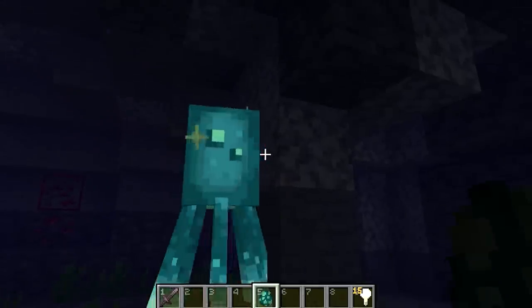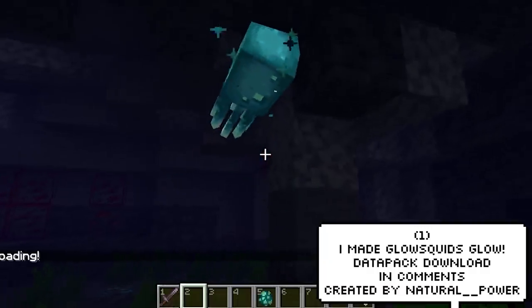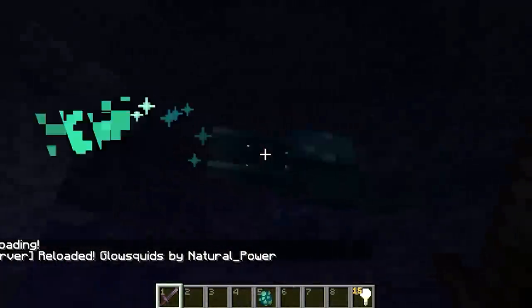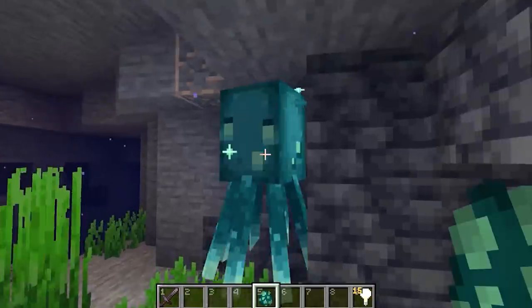For our first clip, a player by the name of Natural Power has taken it upon himself to make Glow Squids actually glow. He did this with a datapack, the download of which will be linked down below in the description as always. Hopefully Mojang will actually copy this because the outcome is pretty cool, because currently the Glow Squids don't actually glow.